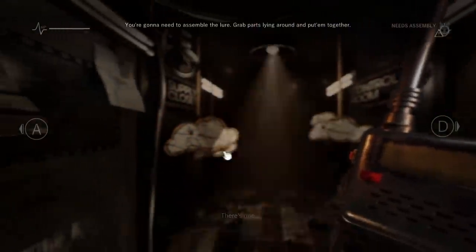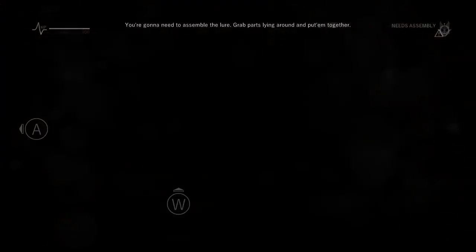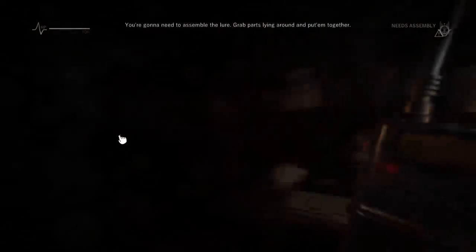Now the next thing we got was on September 12th, called "Connection Error." This is actually a teaser video for the game, so we're going to watch it right now. We're in FNAF 1 — this would be our first look at the dining area.